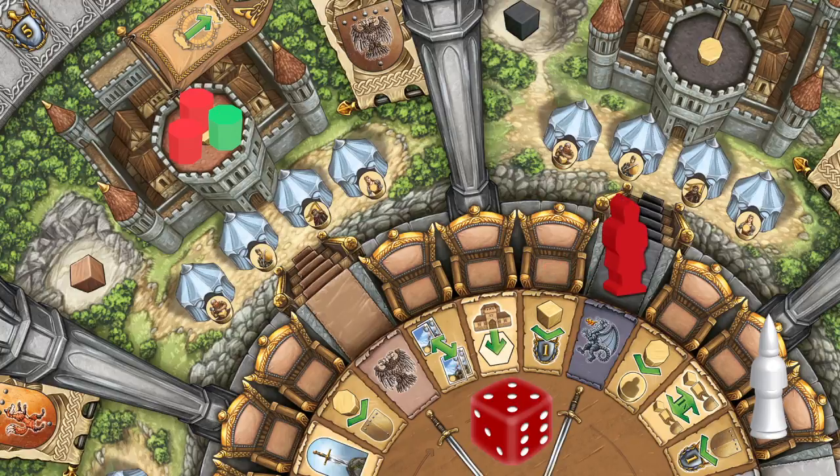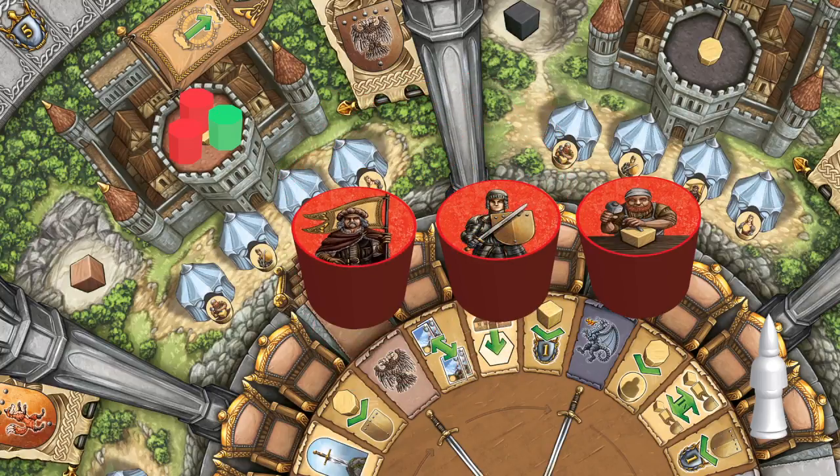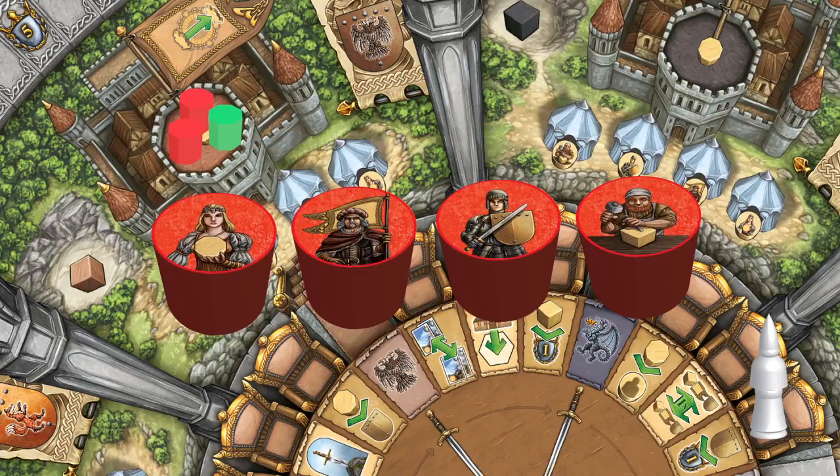Move the number of pips on the chosen die to the action they would like to perform this turn. Here are a few of the actions. Place one of your four henchmen from your player board, or move one of your henchmen from a principality to the principality your knight is on. Henchmen themselves have their own unique action: there is the builder, the shield bearer, the flag bearer, and the lady in waiting. Once moved, perform their action.